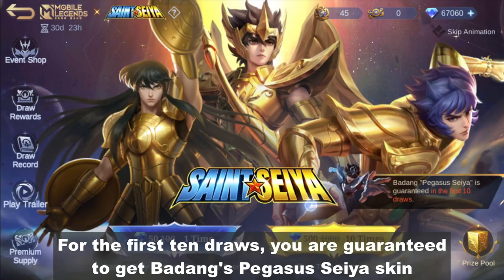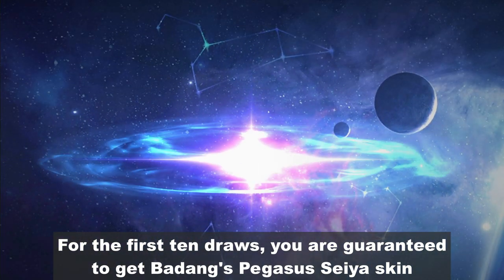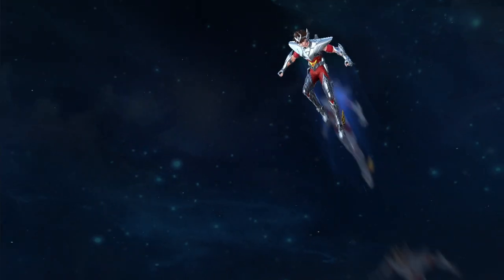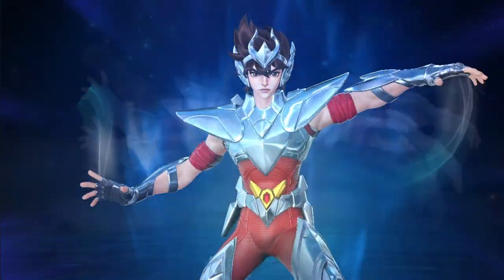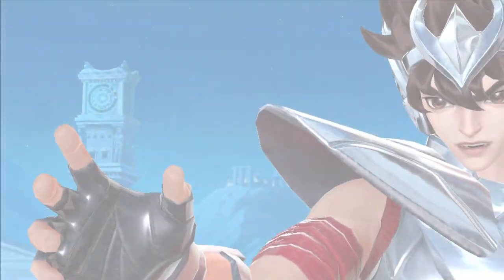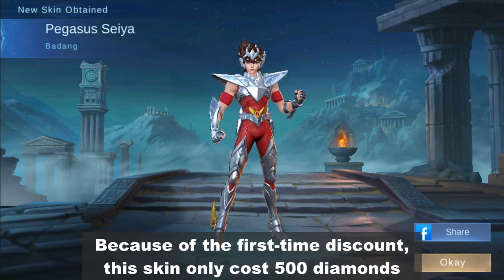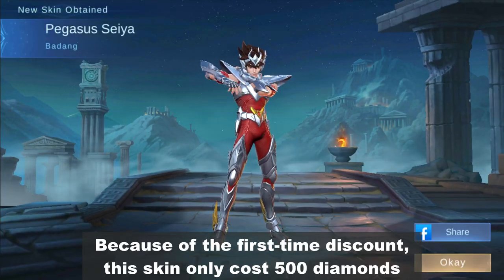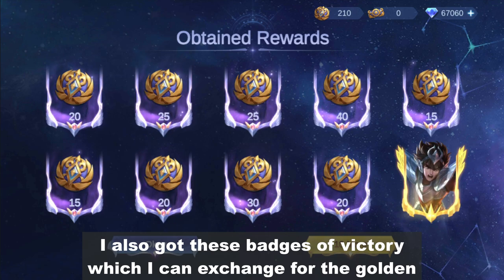For the first 10 draws, you are guaranteed to get Badang's Pegasus Seiya skin. Because of the first-time discount, this skin only costs 500 diamonds. I also got these badges of victory, which I can exchange for the golden skins.